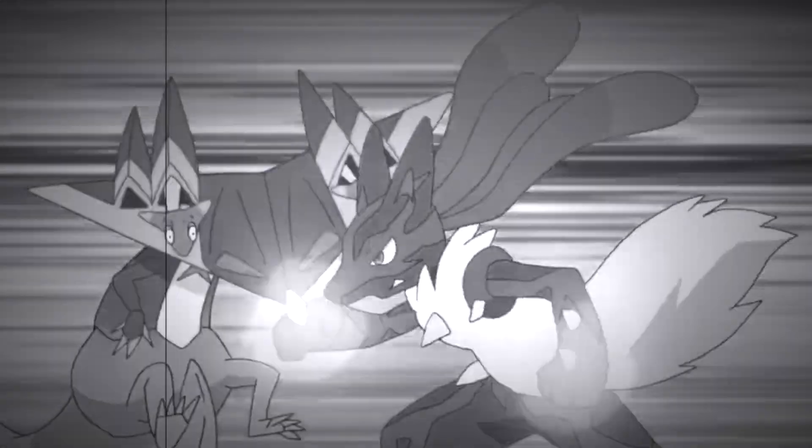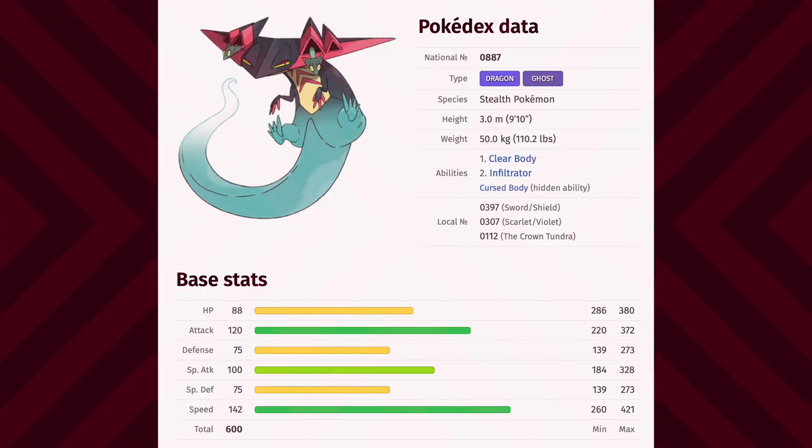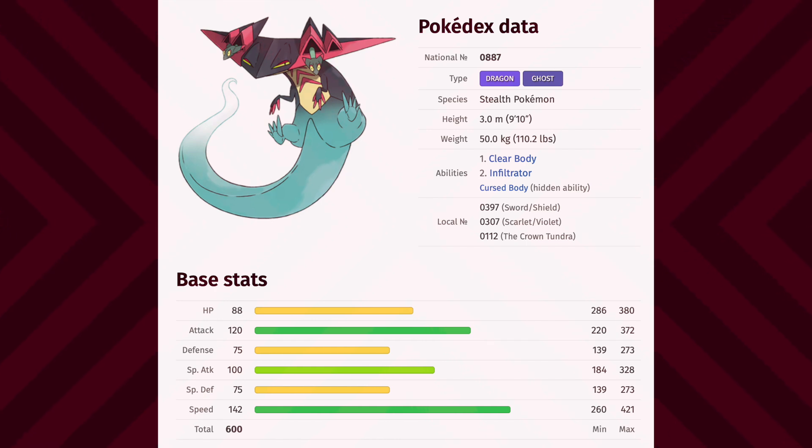If you can think of any cool Dragapult sets that aren't included in this video, feel free to comment them down below. Before we kick off, let's take a look at Dragapult's base stats. While it lacks in the defensive department, we can clearly see that it excels in speed and offense. Dragapult's stats are a great example of the classic glass cannon, meaning we ideally want to take out our opponent as fast as possible without sustaining any damage. Its excellent Attack and Special Attack make it a super versatile hard hitter.